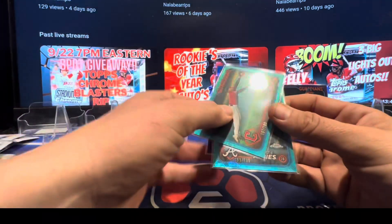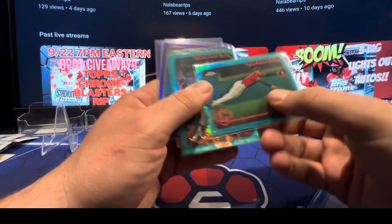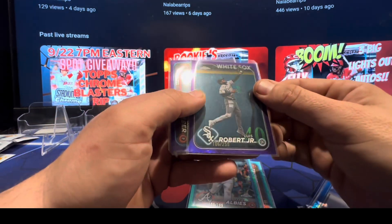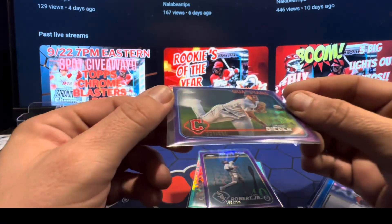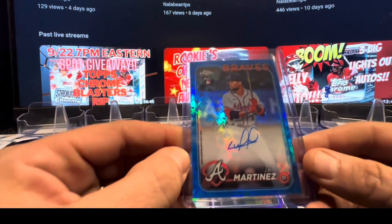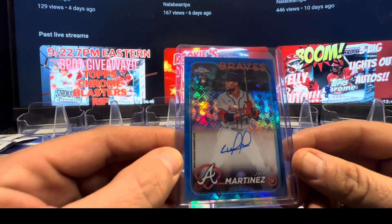Parallels: Andres, card deal, Ozzie, Albies to $199, Lubob $250, Shane the Beave to $250. We were lucky enough to pull the auto, we just didn't hit the player we were looking for — JP Martinez to $150 on the true blue. Nice auto, but not the player we're looking for.